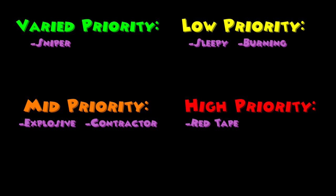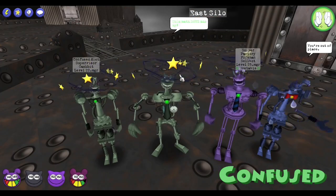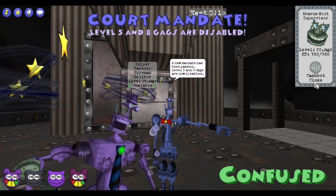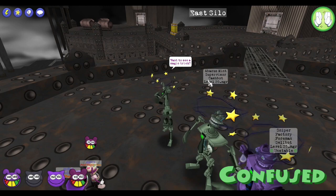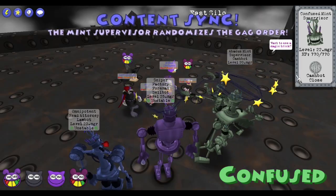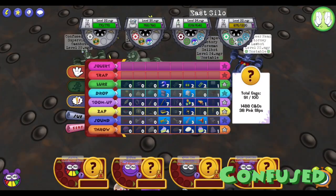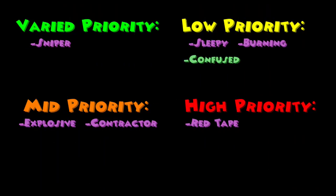Next up are the Supervisors. The Confused Supervisor has 770 HP and is considered both a Supervisor and a Head Attorney, meaning he will retaliate against combo damage if he gets dealt combo damage. At the end of the turn, this Supervisor will use Content Sync which will switch around the gag order, and this gag order will persist until the fight is over. This cog is a low priority as aside from affecting the gag order, he cannot do much else.